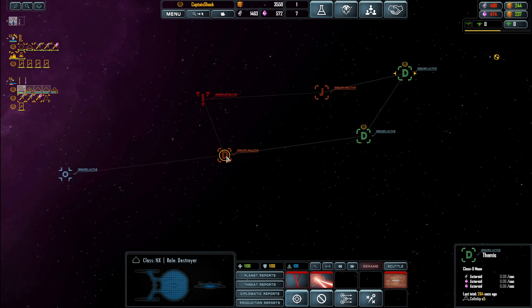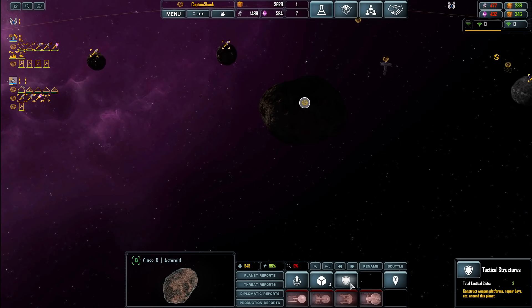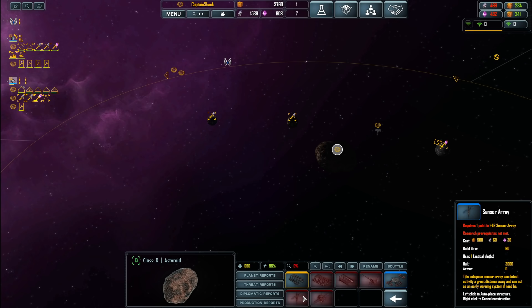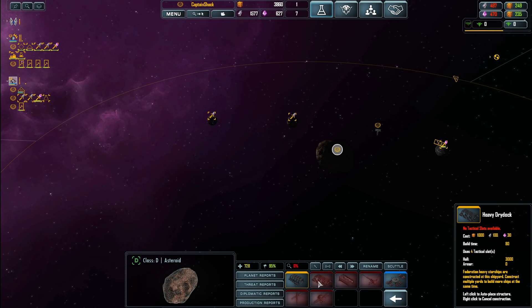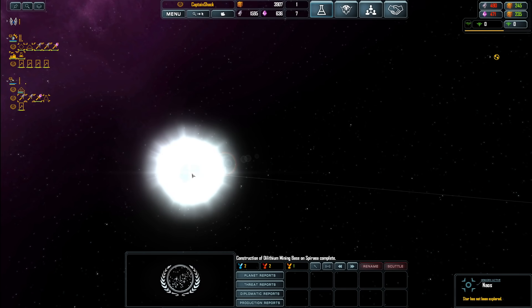What Federation defense technology do we have? A resupply station — 'An S3 resupply depot houses all of the equipment and facilities needed to resupply Federation starships in the field.' This is your fleet tender deal. And we've got dry docks. But I want sensors disruption satellite — equipped with a wide array of jammers and dampeners. Defense turrets here. We shouldn't put a supply base just yet — we should figure out how big the world is. Wait a minute — where is the fleet? Where are scouts? Are they dead?